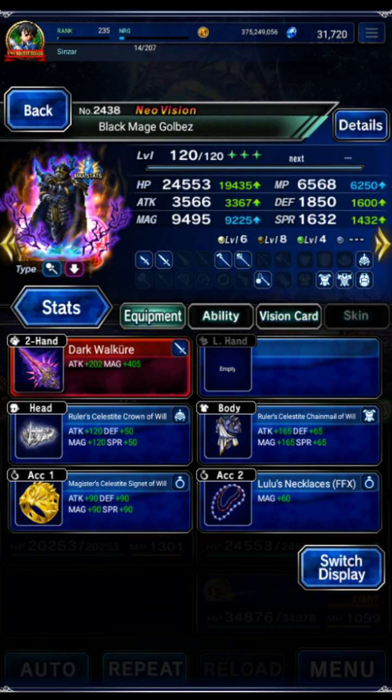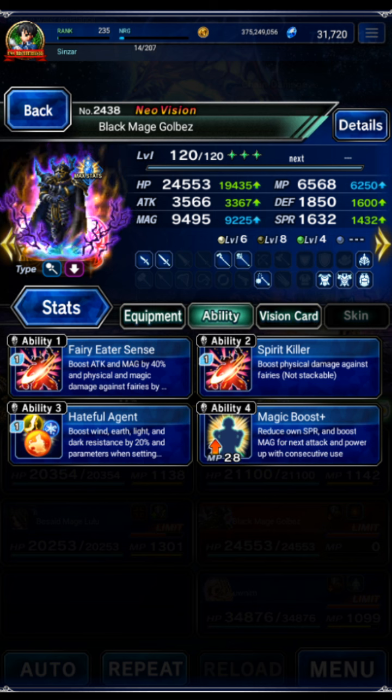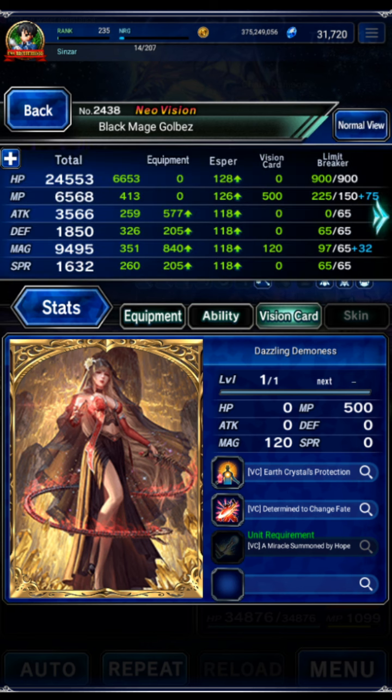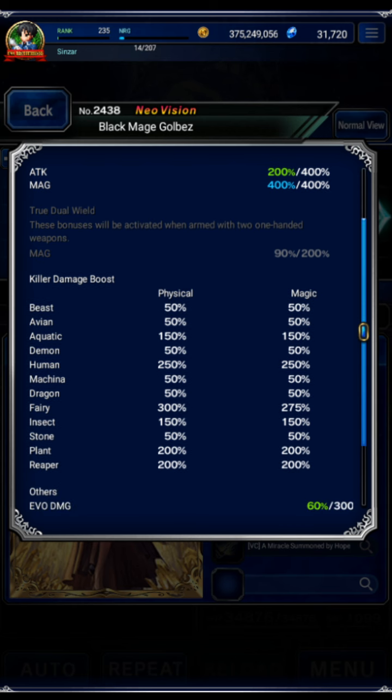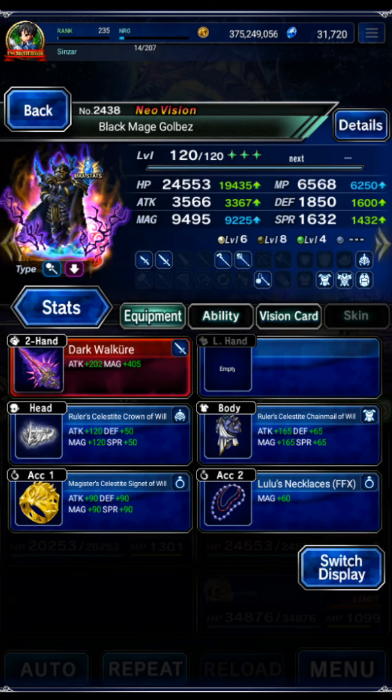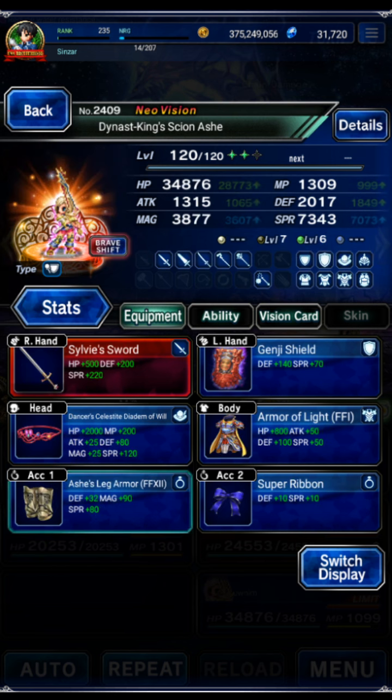Golbez is using the Dark Visions two-handed sword, and we're getting Sword in Peril from Sylvie — 6,500 MP, basically 9,500 magic. Magic Boost, chain cap up, some Clash of Wills gear. He's very well geared with the Dazzling card, and fairy killer is maxed at 300. He gears really well — great single-target damage dealer.